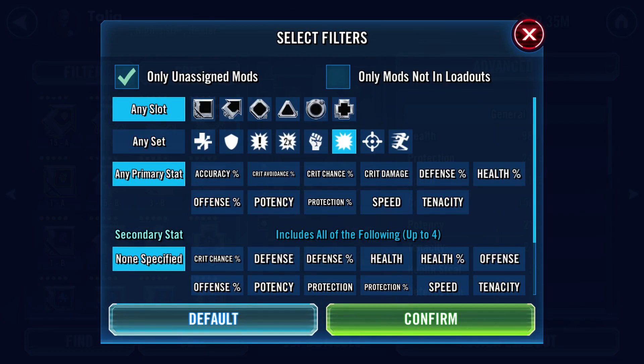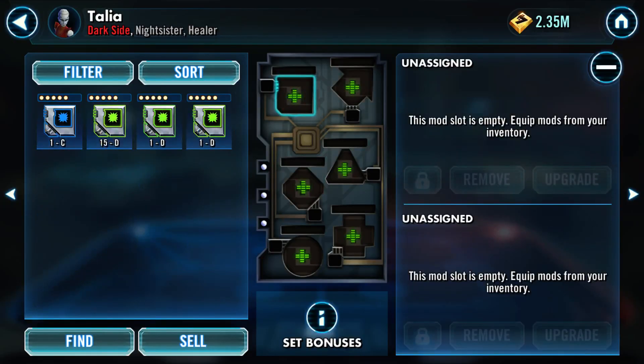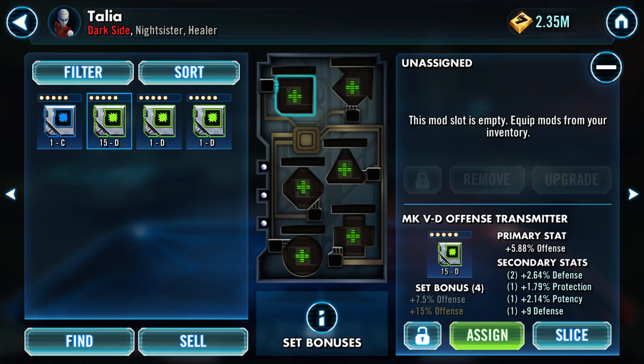I'll just go from left to right: health, defense, crit damage, crit chance, tenacity, offense, potency, speed. So we want offense - just offense mods. I don't care what mod, just offense mods. And then if possible we want to pick one that has an offensive secondary. Down here you can see this one has the primary stat of plus 5.88% offense, and has four secondary stats with numbers next to them.